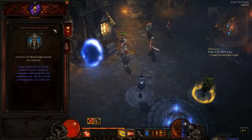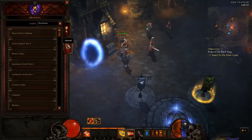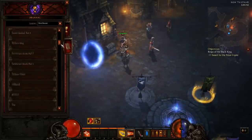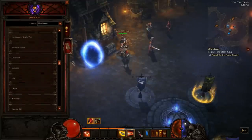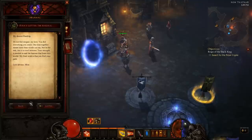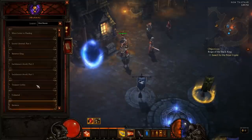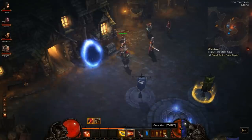Now I'm gonna go over the quest and journal. Here we see which quest is active — right now it's Reign of the Black King — and here is the goal of the quest. In the journal we see all the books I've collected from boxes, bosses, and things like that. It's role-playing content you can read or listen to. That's it for the quest and journal.